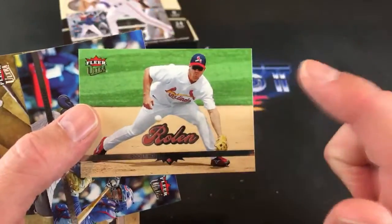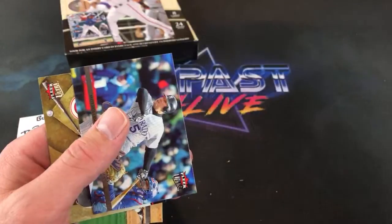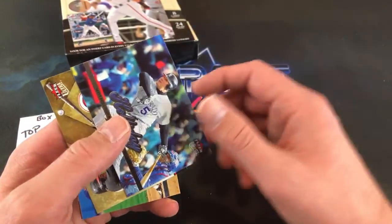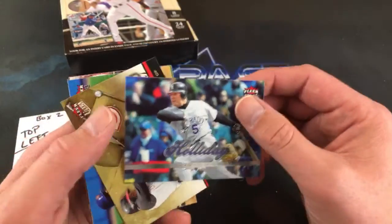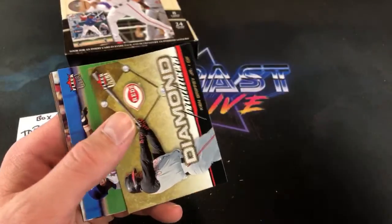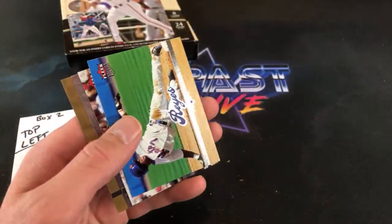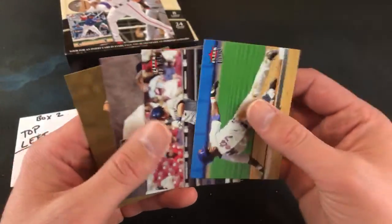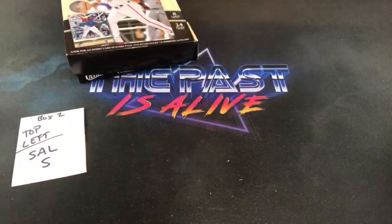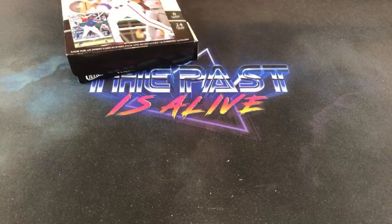He sold me Scott Rolen's 95 Bowman rookie for 75 cents, and then the next month Beckett had it listed for 75 bucks and he was pretty pissed about it. There's Matt Holliday and another Griffey Diamond Producers — won't get sick of seeing that one. Tony Clark — and not too much else in that pack, but a good stack all around for Sal.